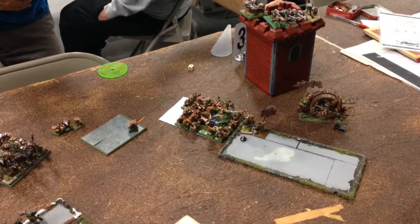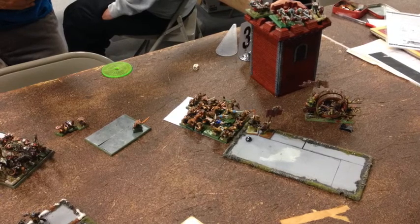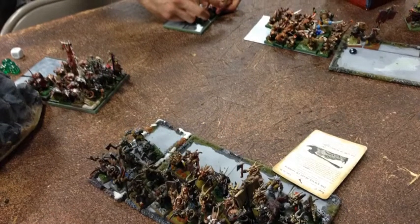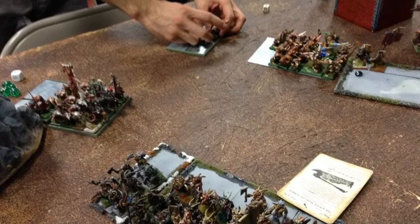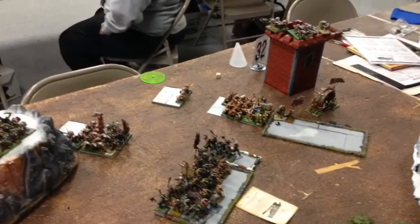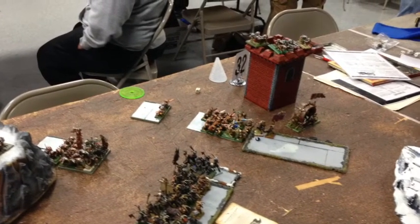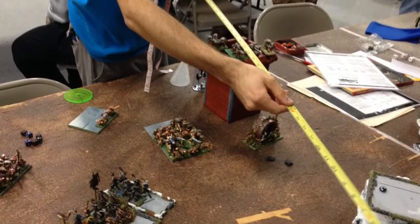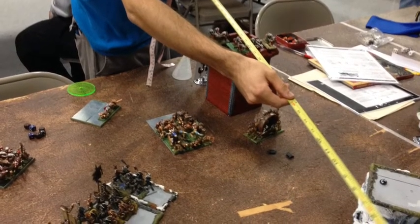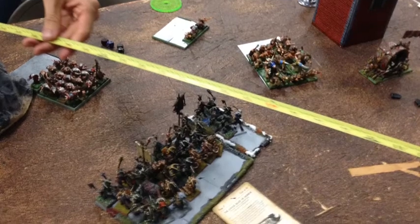I thought for sure they'd be able to take that Doom Wheel but they just couldn't do it. My general fought the good fight but couldn't keep holding on — the Doom Wheel scored a wound on my general, and I only had one Best of Gore left. That didn't go off too well. In my turn I got another Enfeebling Foe off on his general's unit, broke it, then turned to face his last remaining unit. He then starts shooting at the Manticore — I was foolish enough to take it out from behind the mountain — and he finished the Manticore off with shooting.